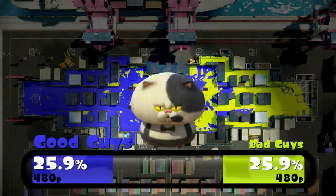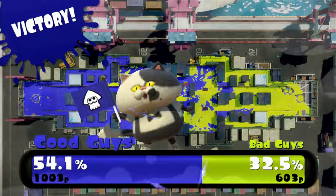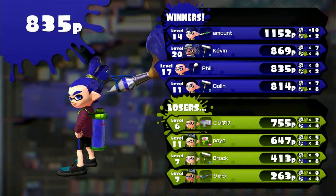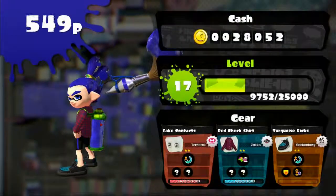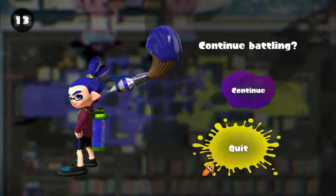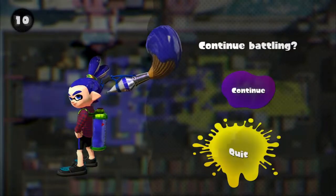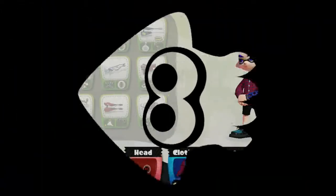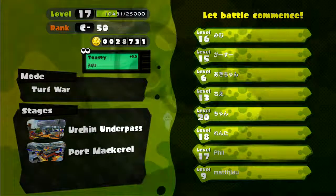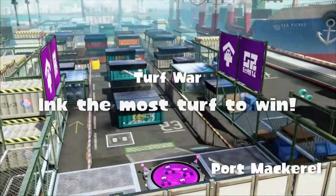I think overall we won that one. Pretty clear. Not bad — third place by a small margin. One person at the top kind of carrying the team. And new abilities — ink recovery and special charge up. I'm going to quit out and do one last game with the good old Tendertex Splattershot, just to round off the video. This is definitely my weapon of choice. The suction bombs — you can actually do some pretty cool stuff with. I like just putting one at my feet as a feel-safe. Very useful.